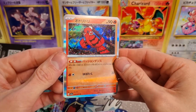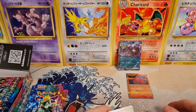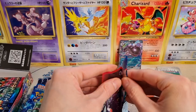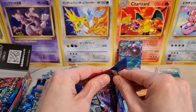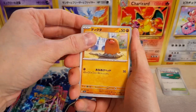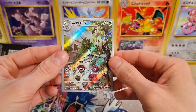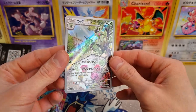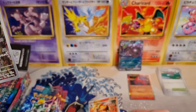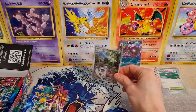Our first holo is the Oricorio — cool holo card right here. Let's put our non-holos over here. So some of the cards I'm hoping to pull: I really want to pull the Lycanroc EX. I think that's my favorite EX card out of the regular EXs. And I would love to pull the Magikarp artwork — I think that is by far the coolest artwork. But we are getting our first art rare here, which is the middle evolution of Sprigatito. In Japanese, it's called Nyarote. Very cool card, beautiful artwork.